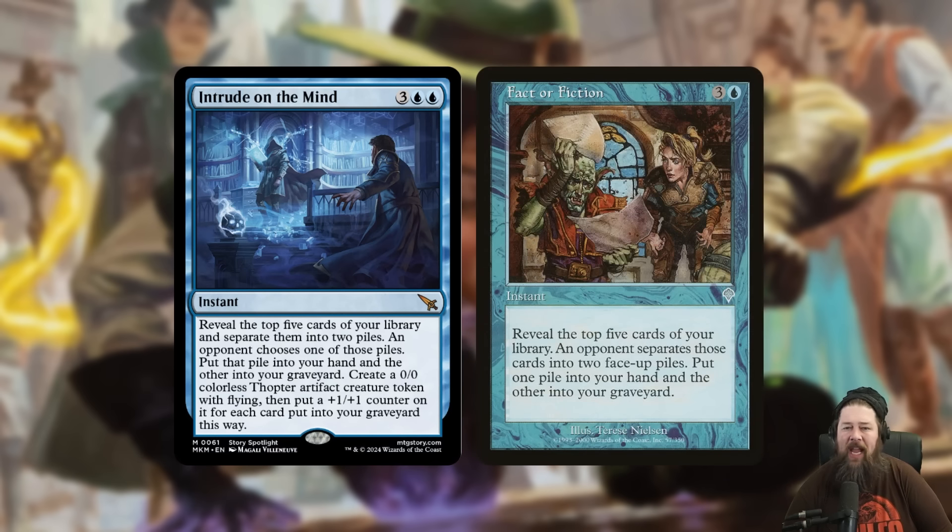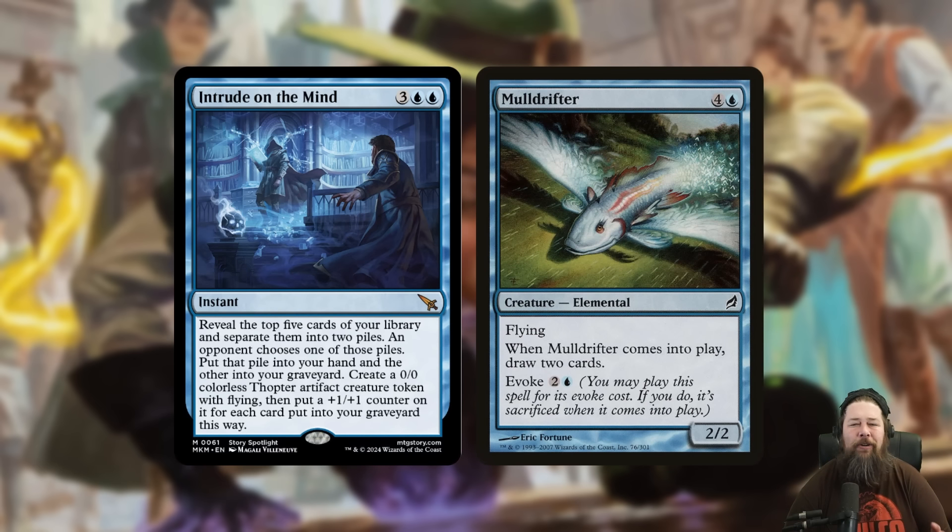A lot of people jump to Factor Fiction as a comparison, and it makes sense — this is a reverse Factor Fiction. We've seen reverse Factor Fictions in the past, like Steam Augury, which is literally reverse Factor Fiction and very, very bad. When you're the one separating the piles and your opponent is choosing what cards you get, it kind of guarantees you're mostly never going to get your best cards, which is what makes reverse Factor Fiction so bad. But this isn't really a Factor Fiction — I think that comparison is actually greatly hurting this card.